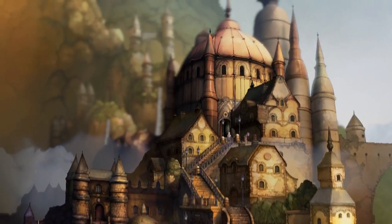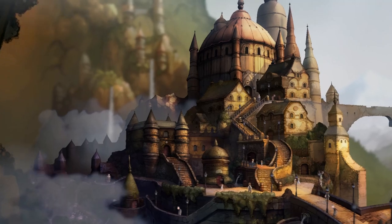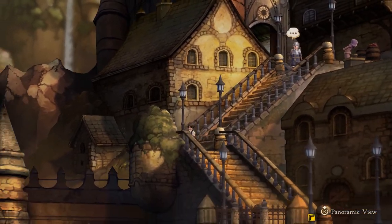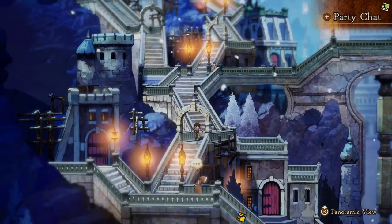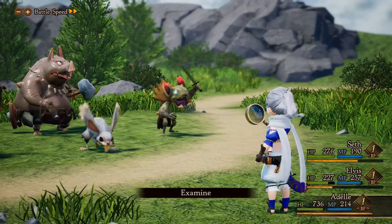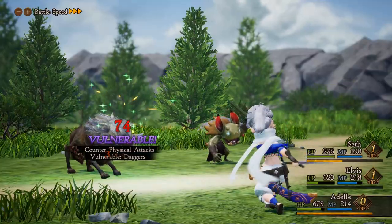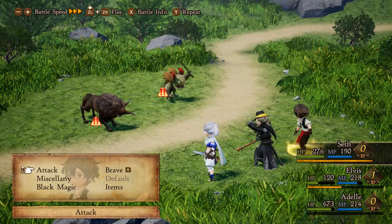Composer Revo once again delivers a masterful soundtrack in Bravely Default 2. The game starts off strong with the Hasselonia town theme — it exudes such a jolly vibe, perfect for kicking off an RPG adventure, and was probably my absolute favorite song in the entire game. Other town themes are equally melodic, making liberal use of chimes throughout. Another standout track is the battle theme, which is so high energy with its bombastic horns and epic string section. Even when you're fighting the most mundane enemies, you'll be in the mood for a fight because the music is that good.